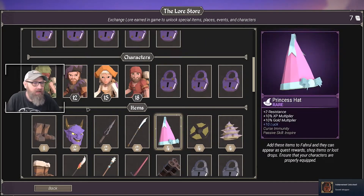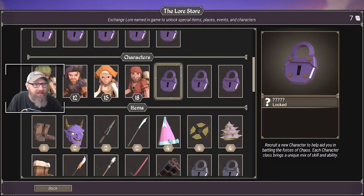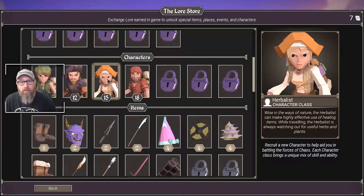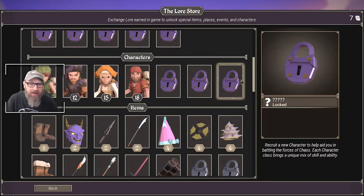Now we've got additional character classes we can open. We didn't have enough to unlock anybody, but you get an idea. There are three here we can't see yet, but we've got a trapper - kind of like a ranger/rogue type class - another awareness class. We have our busker, which is another talent class like the minstrel. We've got our herbalist, which is another intelligence class like our mage, and our woodcutter, which is another strength class.